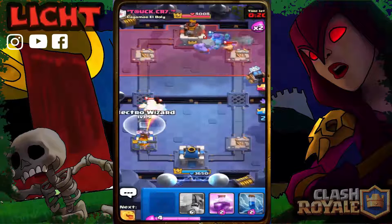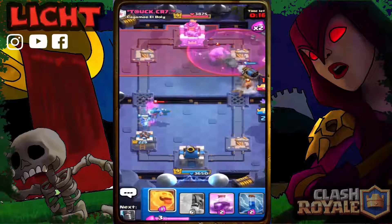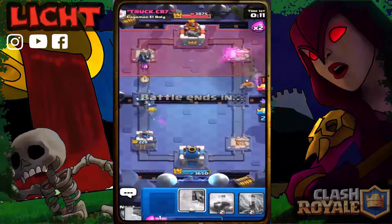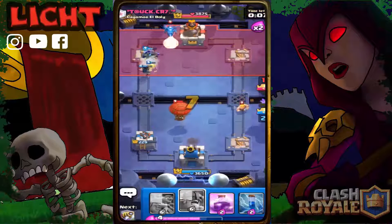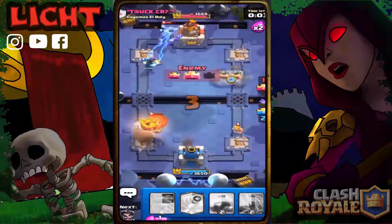We'll go with the Electro Wizard. The Sparky is doing a lot of damage to his Bowler. He's going to take my tower — yes he's going to take the tower. We will have to go for the tiebreak round.